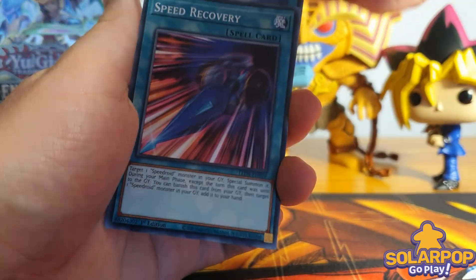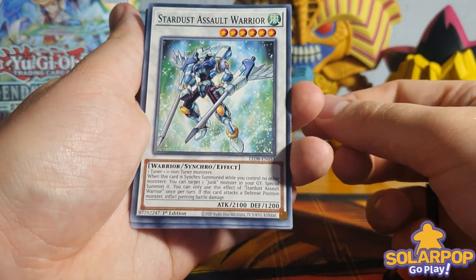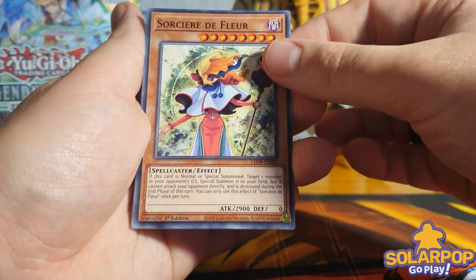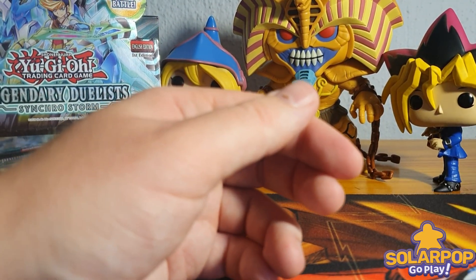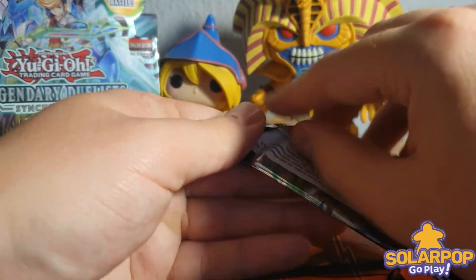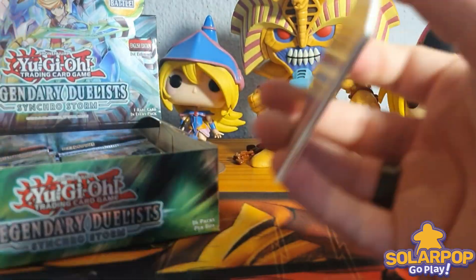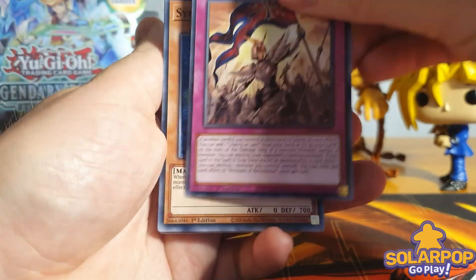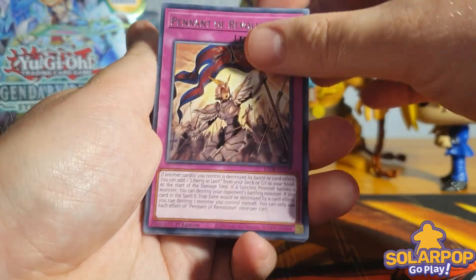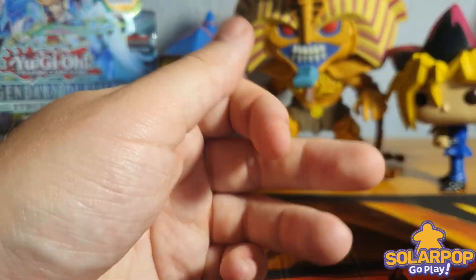Next pack: Synchro Dilemma, Speed Recovery, Stardust Assault Warrior, Sorcerer de Fleur, and Tornado Dragon. I'll take Tornado Dragons every day of the week - it's such a staple card in current formats as well as throughout Yugioh's history, and it's really nice to see it reprinted in such an accessible way. We've also got Pendant of Revolution again, Synchronic Explorer, Speedroid Terratop, Stardust Warrior, and Liberty at Last.